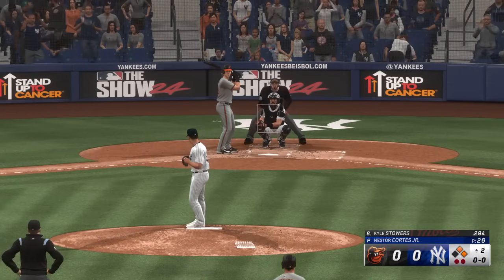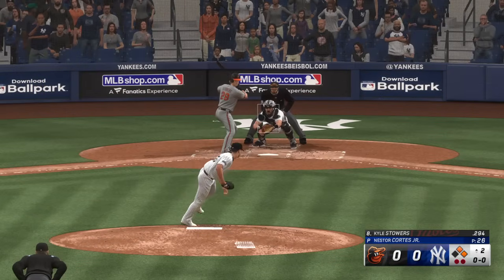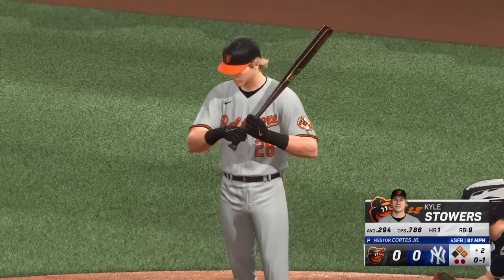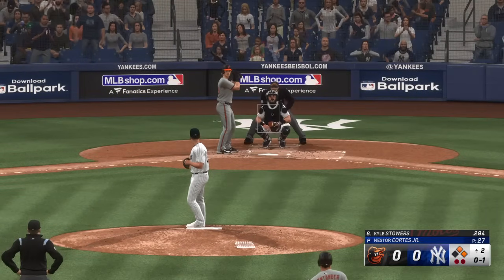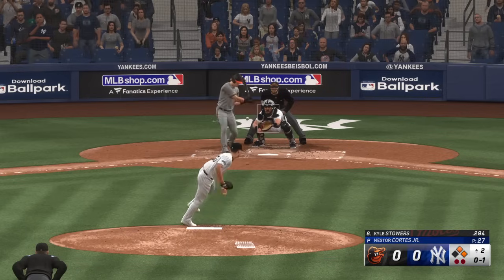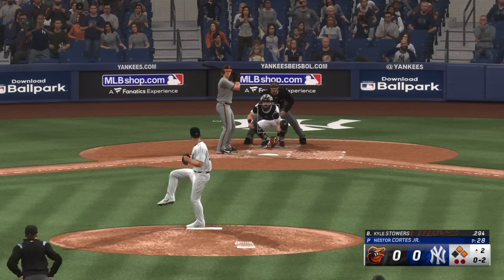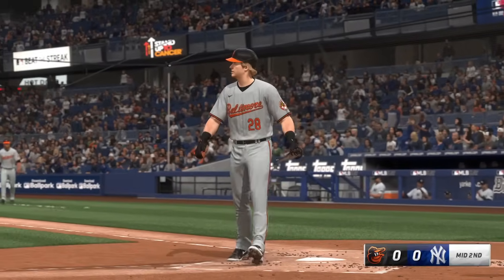Right now it's going to be Kyle Stowers. Immediately pumps in a strike to the left-handed hitter. Two on, two outs — swing and a foul at the belt and fires, swing and a miss, and he got him. That's strikeout number three.